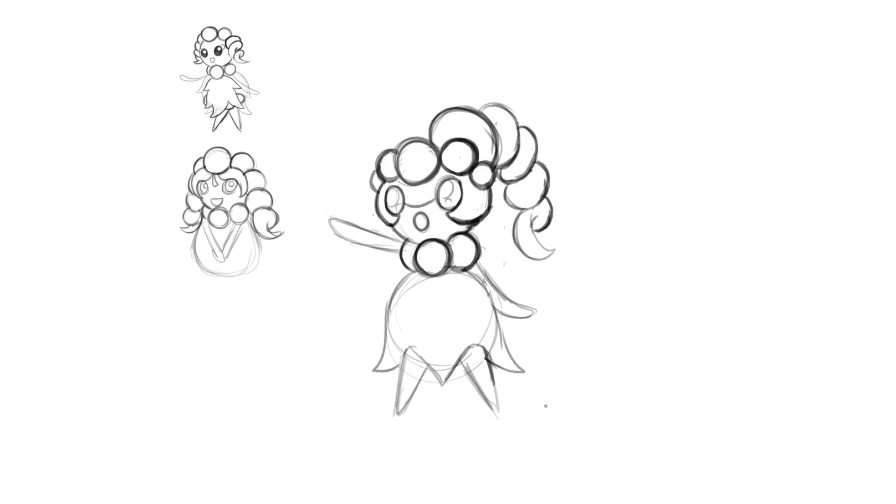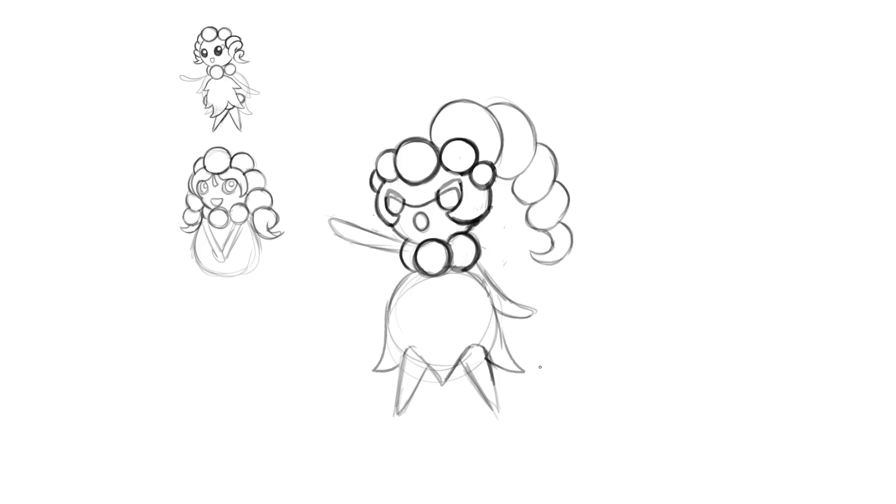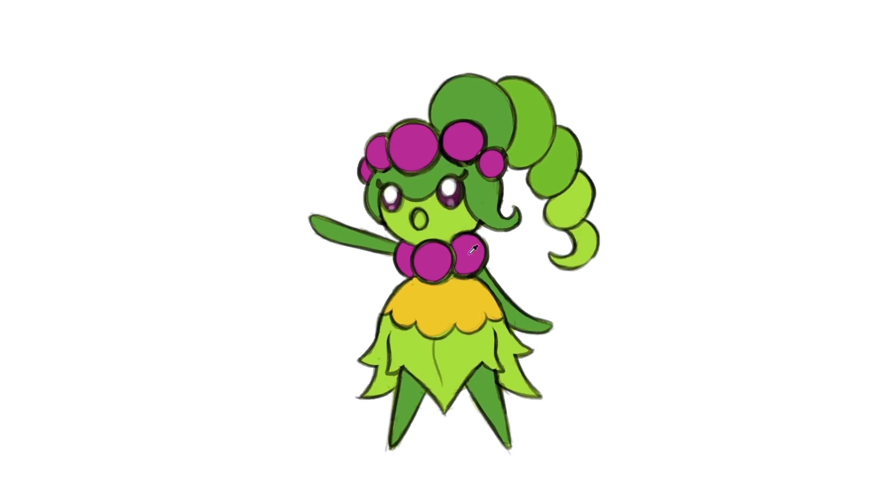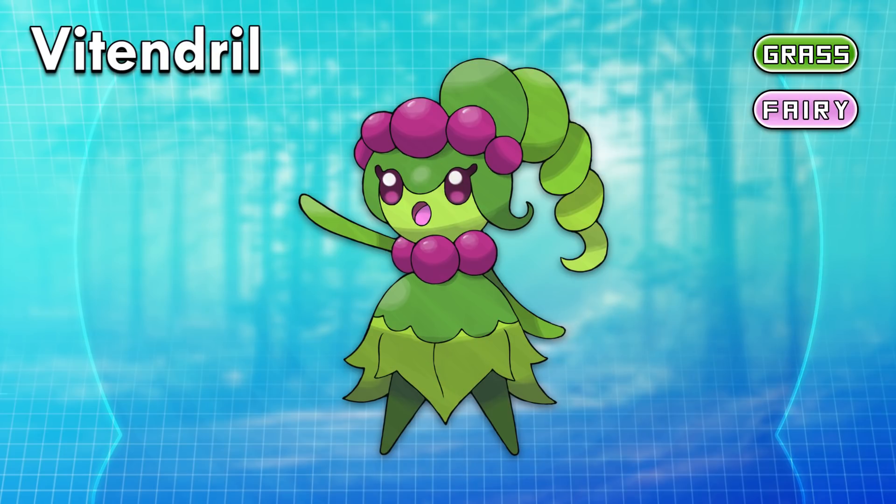The grape necklace and leaf dress was already a no-brainer, so the final step was to find ways to fill the size of the face. Leaf hair in this fashion was fine, but it didn't look like it connected with the ponytail. I think this style works better and gives us an excuse for another curl. Finishing up the dress with an apron-like pattern, purple grapes, colors from Tendril, and then just a matter of what configuration and pattern felt right. At level 18, Tendril evolves into Vitendril — from Vitis, the genus for grapes, Tender, and Tendril — a grass and fairy type.